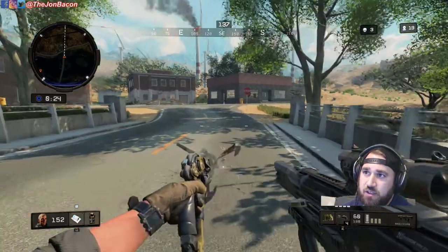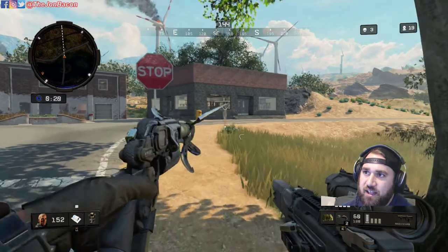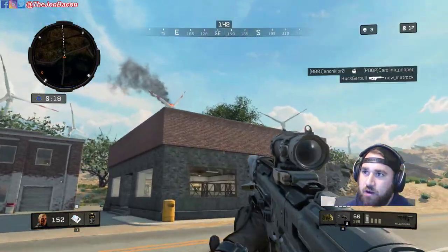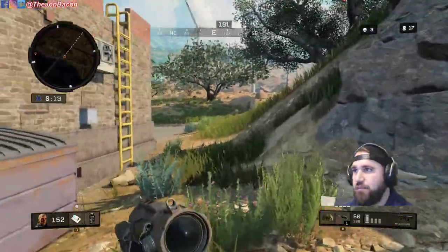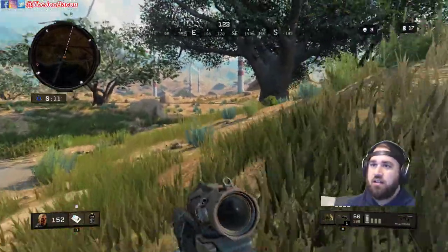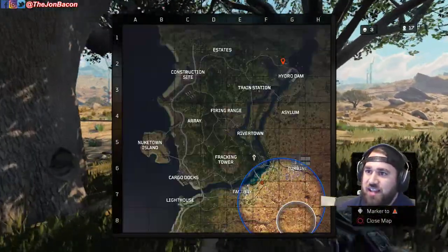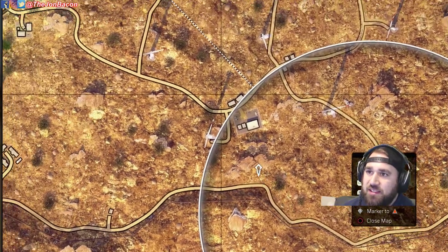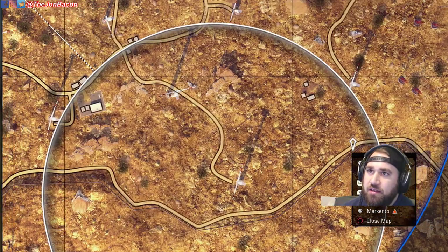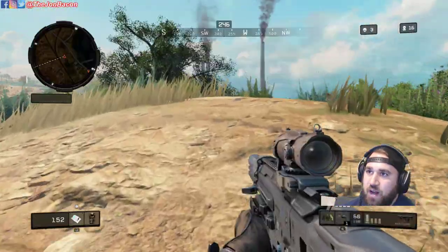I'm trying to use the grappling hook as a means to accelerate myself forward and get to better cover advantage, but I miss it just barely, so I decide to run behind the house. You can see how far a distance I have to go — this circle is predominantly out of bounds, and there's quite a distance to the boundary line.